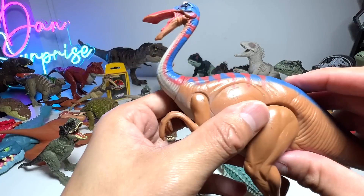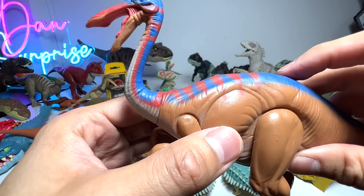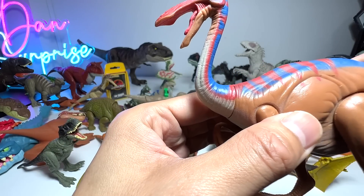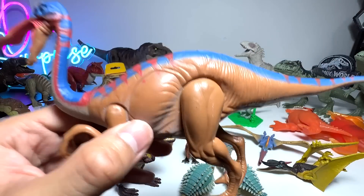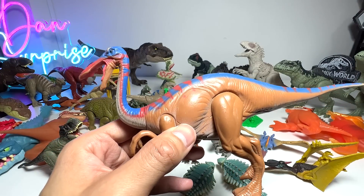We have the Gallimimus right here — this Gallimimus is still working. The sounds are very, very soft. Listen to this. Gallimimus is known as the Chicken Mimic, which is why you can hear the roars actually sound like a bird.